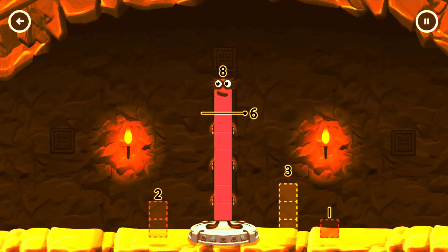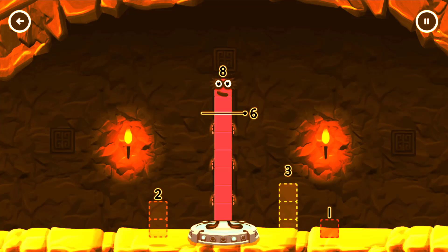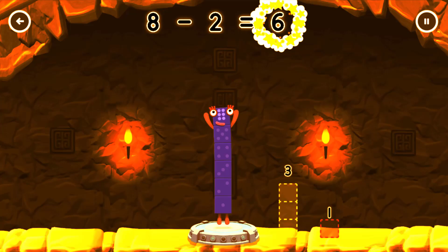8 — Take Numberblocks away from 8 to leave 6! 6. Hmm... That doesn't seem right! Keep trying! 2 — Correct! 8 Minus 2 Equals 6.